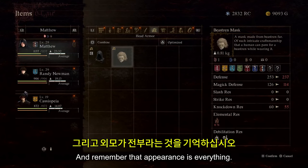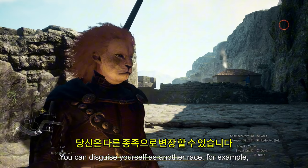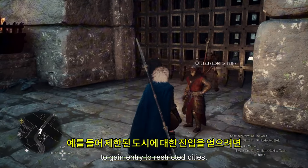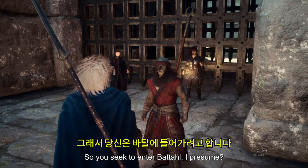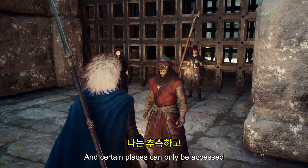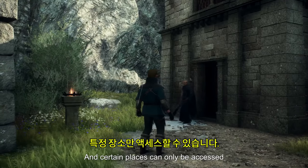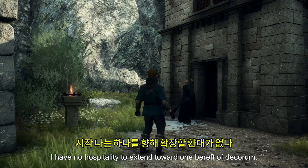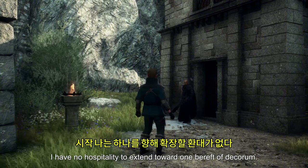Appearance is everything. You can disguise yourself as another race to gain entry to restricted cities. Certain places can only be accessed if you're wearing the correct attire — as one NPC puts it: 'I have no hospitality to extend toward one bereft of decorum.'